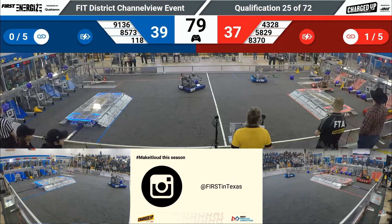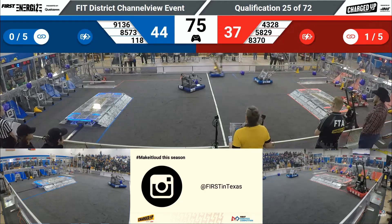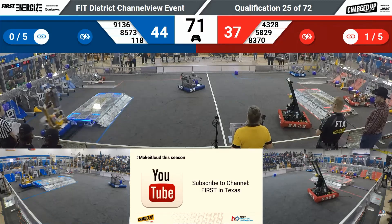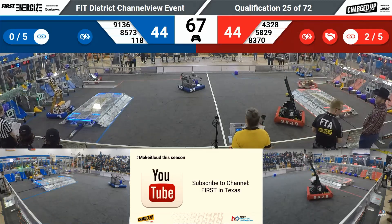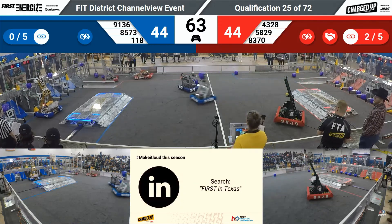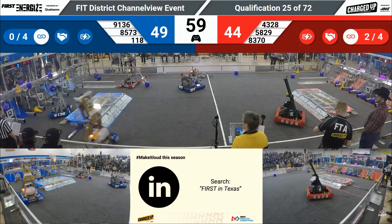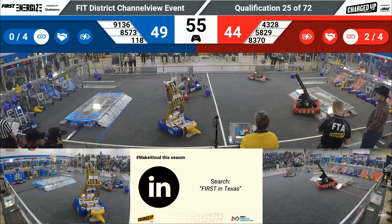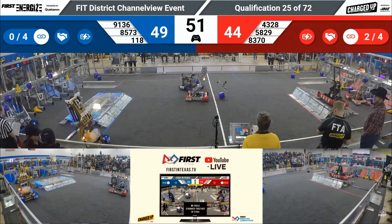Slightly now for Red, 37-34. Big collision there between two teammates as 91-36 goes for another cube. 118 has a cone, looking to place in that high node, and they got it. 91-36 has a cube of their own, trying to place that for the blue alliance. Blue alliance getting that lead back just barely with 53 seconds left in the match.